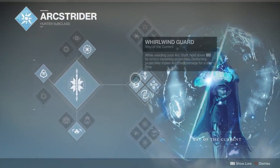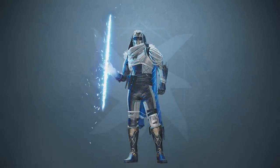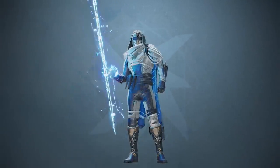So yeah, that's the Arc Rider middle tree — Way of the Current. Really good subclass, really fun to use. The only thing I don't like is that it doesn't last that long. I wish you could use the super for a longer time, because when you block it consumes your energy and you lose your super really fast. But I like the subclass, I've been using it for three months and it's really fun. That's it for the video — hope you guys enjoyed it, make sure you drop a like, comment, and subscribe to the channel. I'll see you guys in the next video, peace.